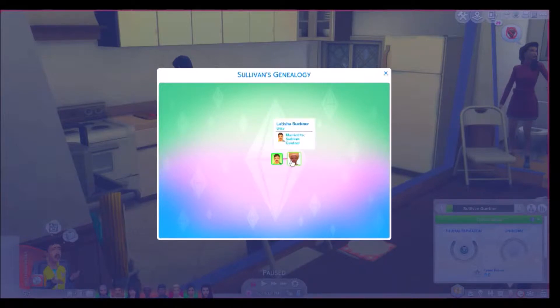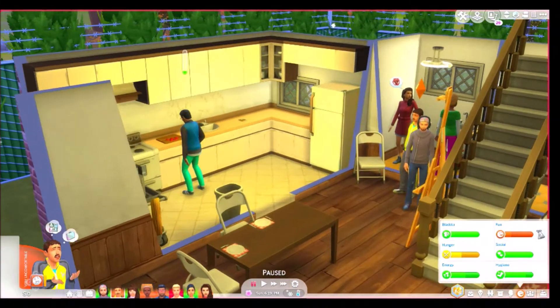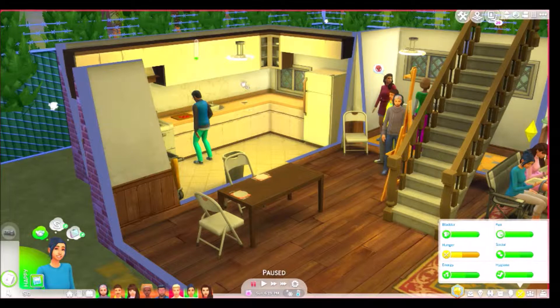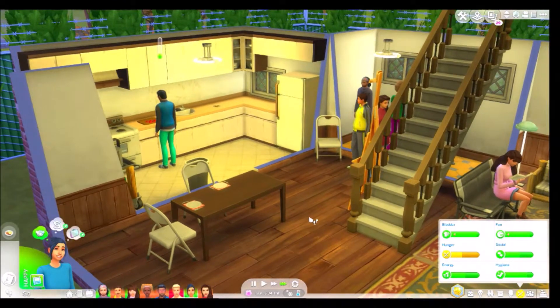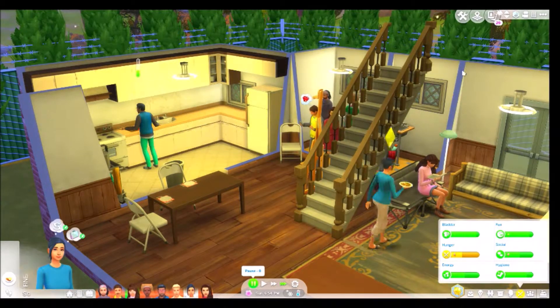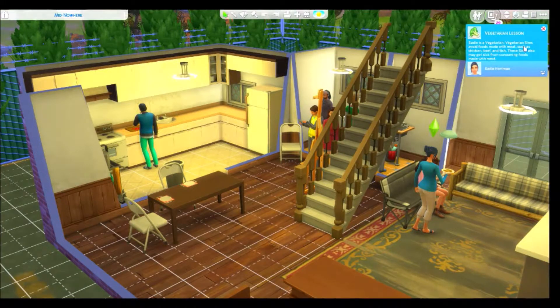Gunner is actually married to Leticia, so we get to see how that plays out. Somebody set the table — that was very nice. I've tuned the money down to zero. Sadie is the only sim we can play with. She's going to steal the food really quick since we're kind of hungry and I don't want anyone to take it. I want to show you guys I did go ahead and add some lot traits.